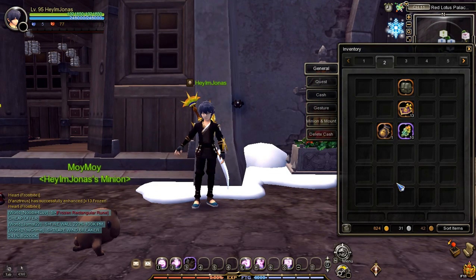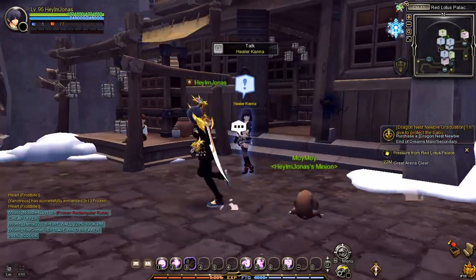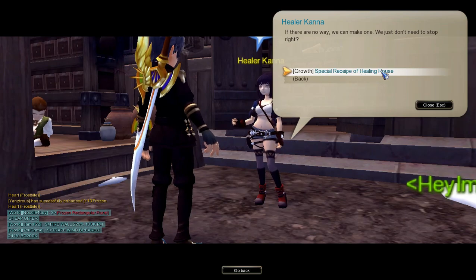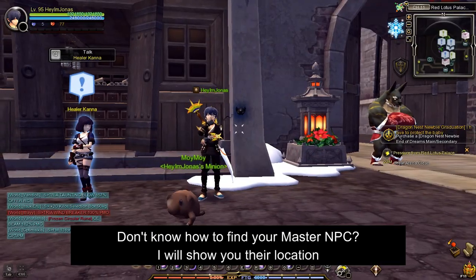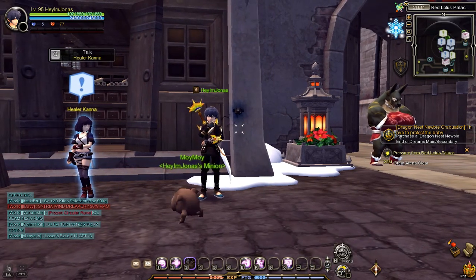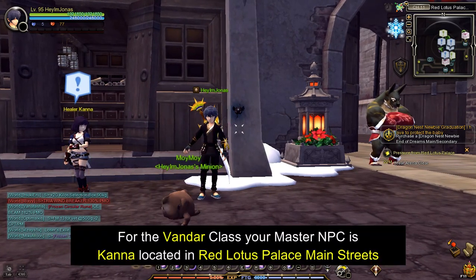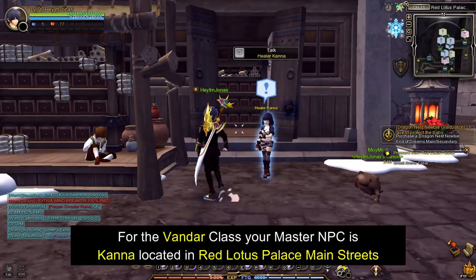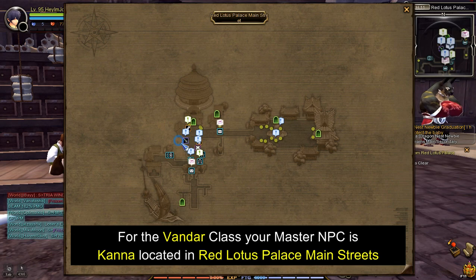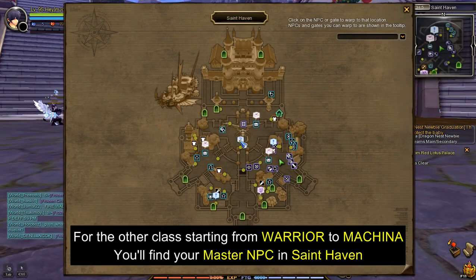Now that we have the required Gold and Bubble Coral, we'll need to talk to the Master NPC of your class to get the Exchange Bubble Coral Side Quest. If you don't know where to find your Master NPC, I will show you their locations. For the Vander class, your Master NPC is Canna, found at Red Lotus Palace Main Streets. For all other classes, you'll find your Master NPC in Saint Haven. Let's start with the Warrior class — your Master NPC is Master Warrior Rodrigo.